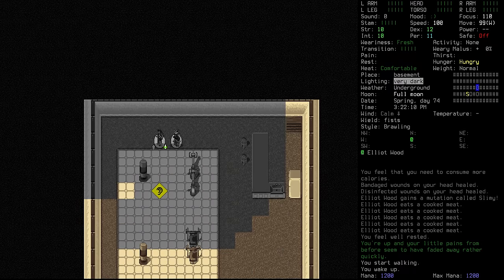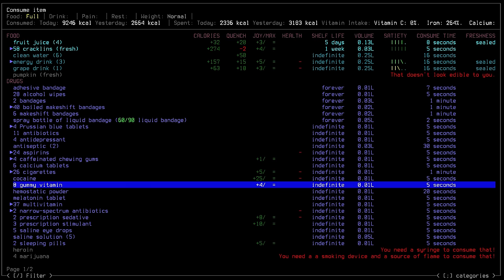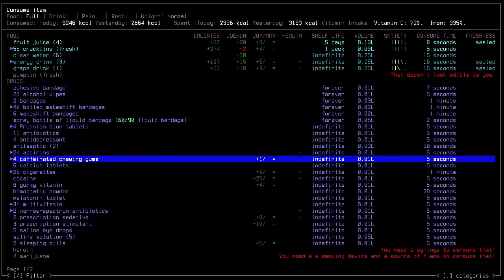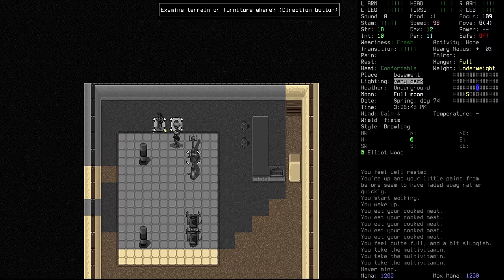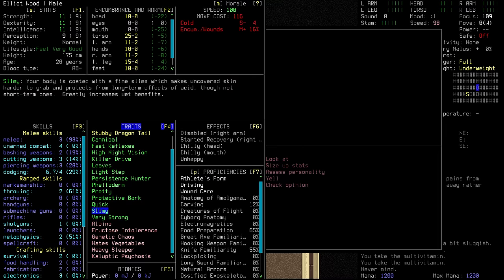We wake up at 3 PM. Thankfully we're back at a normal weight, but we need to stay on top of our calories. We'll have some cooked meat and start taking more multivitamins — we had nearly 10,000 calories today, which is pretty decent. We went back to being underweight again though, so we're going to be eating a lot more today. Elliot is now slimy! His body is coated with a fine slime which makes uncovered skin harder to grab and protects from long-term effects of acid, and greatly increases wet benefits.